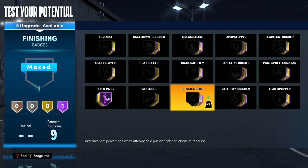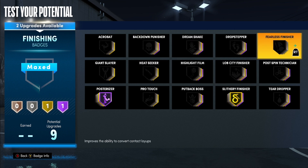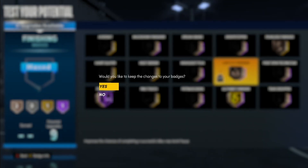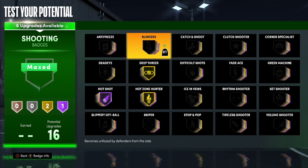For finishing badges, definitely max out Posterizer. For Slithery, I'd put that gold. Fearless bronze and Lob City bronze — that is perfect right there.